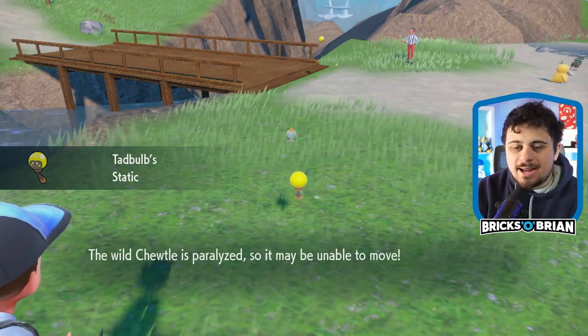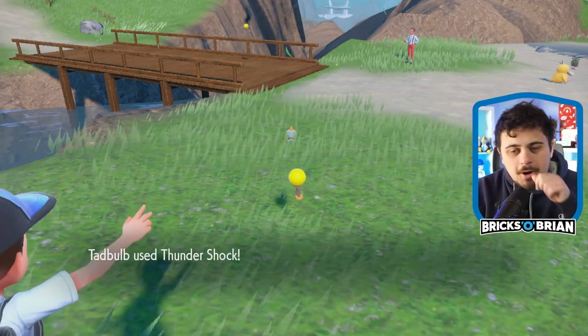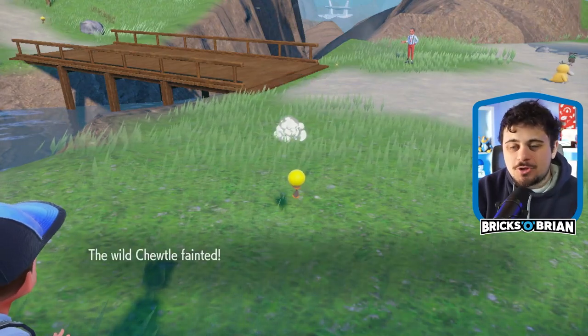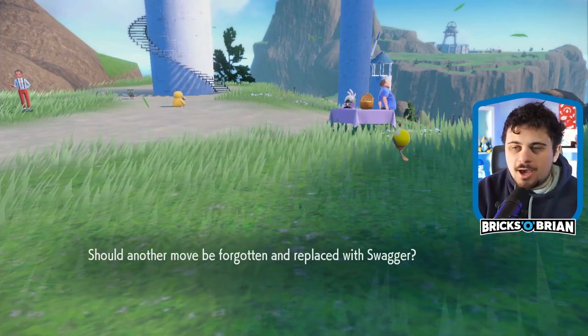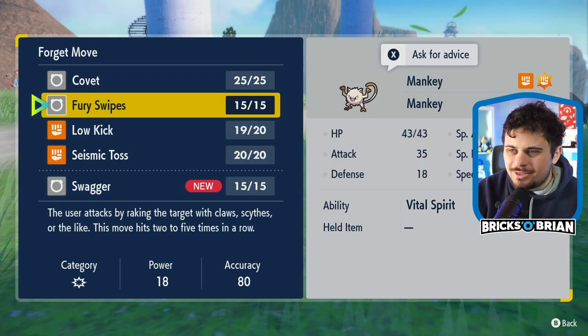An ability like Static is really helpful, especially for a lot of battles and whatnot. So now I can go after the water-type gym with ease. I love this little lightbulb too. I was really hoping that this would be part of the team, because I just like the look of it.